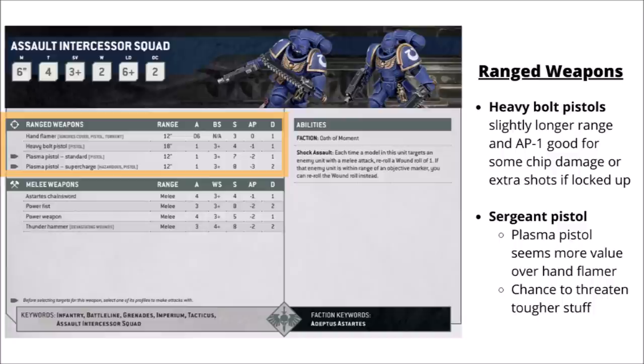Talking of their damage output, they have some fun pistols and close combat attacks. Their standard pistols are heavy bolt pistols: 18-inch range, single shot, Strength 4, AP-1, Damage 1 — a little bit more savage than your standard small arms. It's quite nice to have the option to reach out and take a few shots at something further away. For the Sergeant, he can swap that heavy bolt pistol for either a plasma pistol or a hand flamer. Out of the two, I'd be more tempted by the plasma pistol, as what the squad really needs is a bit more threat against heavier units, like being able to threaten to one-shot enemy Space Marines.